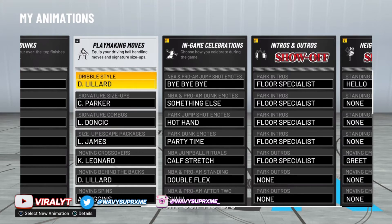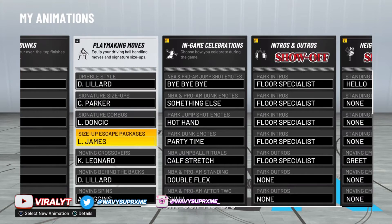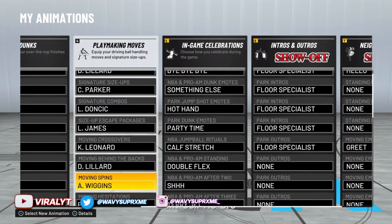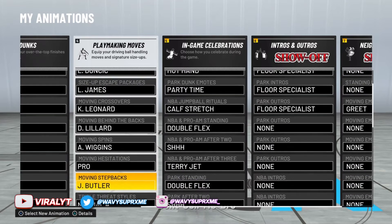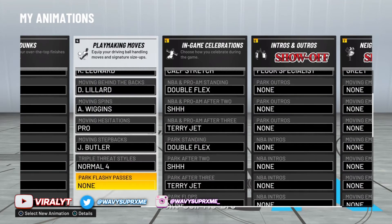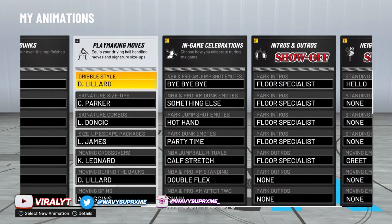Right now I want to show you guys my dribble moves so you know what I'm working with. As you can see on the screen, I have Damian Lillard as my dribbling style, Candace Parker's signature size-ups, Luka Doncic's combos, and LeBron's size-up packages. I had enough VC to spend on these animations, and these are the best I could use so far since I haven't been grinding much. My player barely has any good ball handling, but I'm somewhat decent.